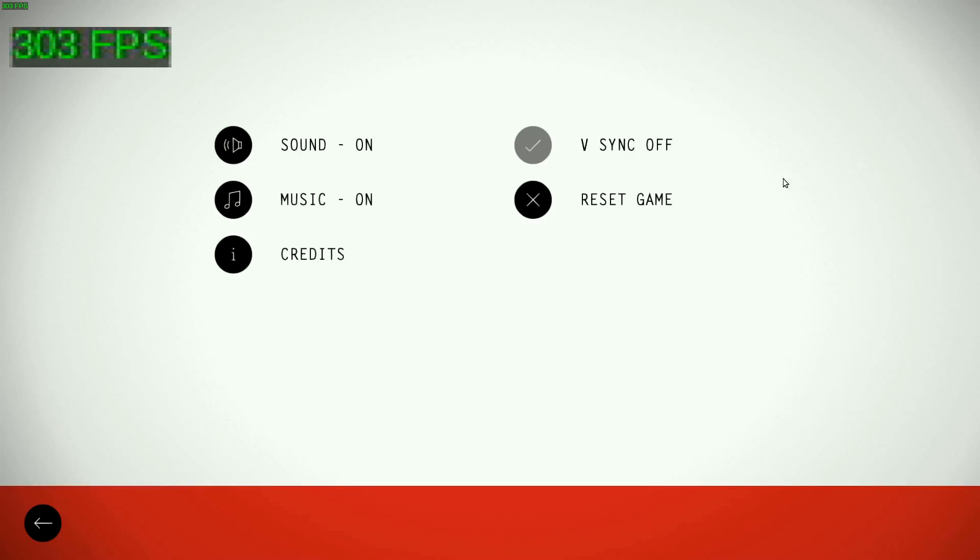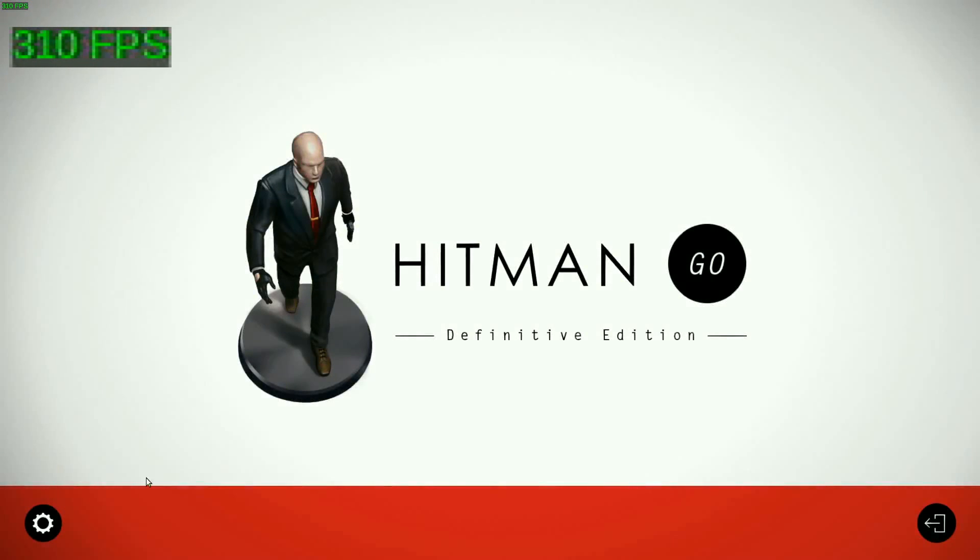The settings we have here aren't exactly enticing — that's because it's a mobile port, not a computer game. We've got V-Sync, Reset Game which resets the entire game back to the beginning, sound on and off, music on and off, and pretty much just credits. Going back out, there's a three-button interface: settings on the left, exit on the bottom right, and go to start the game.